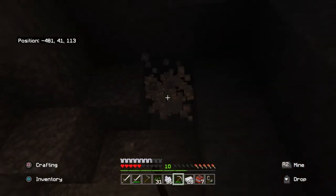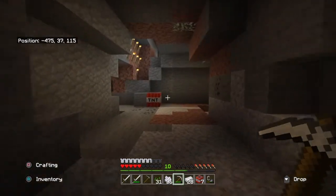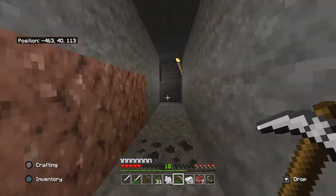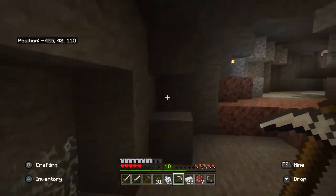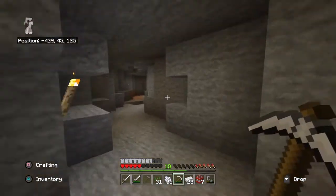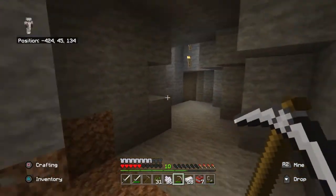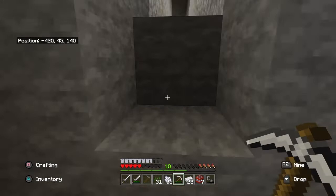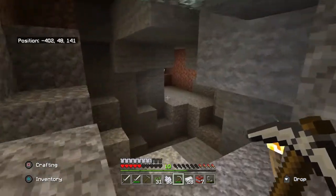I'll grab some iron while I'm here. Whoa! A little avalanche there. The TNT came in handy to mark that. That's a hard find. We're going to need some signs and everything else - we're going to have to mark this super, super awesome. Wow, this is going to be a nice minecart track.